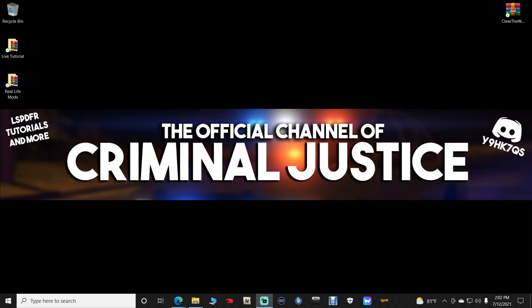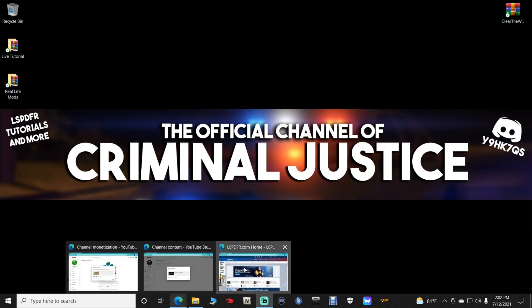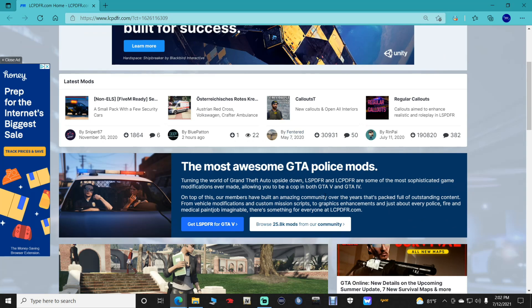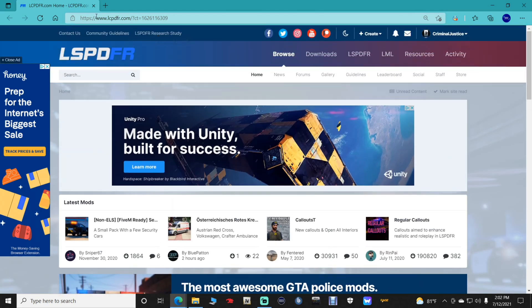Go ahead and click the link down there for Clear the Way V — it's going to bring you to this page right here. Scroll down, and let me get to the upper page here. Click Downloads.